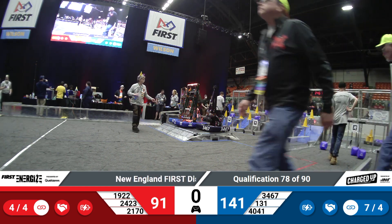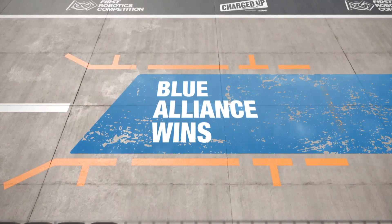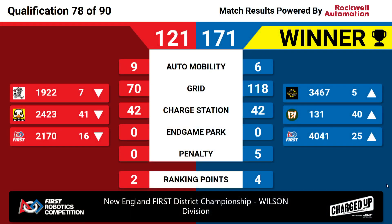We have an official result from match number 78. Victory for the Blue Alliance by a score of 171 to 121. Good job to all teams involved. Four ranking points. Up to fifth goes Wyndham Windup, Chaos to 40th, and Team 4041 the Iron Tigers up to 25th. The Red Alliance will drop a little bit in the rankings.